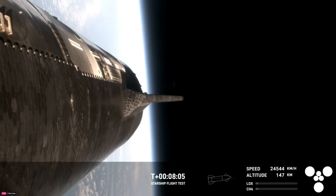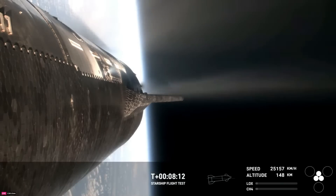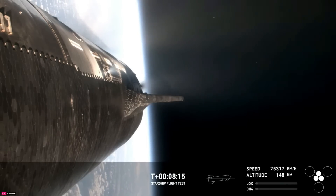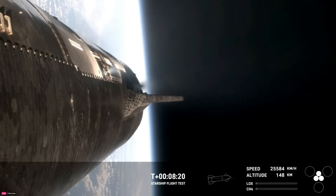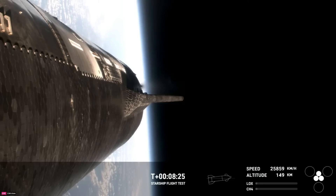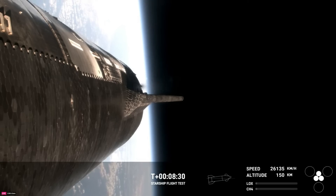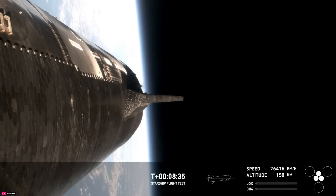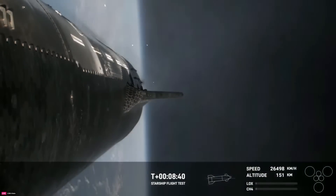Now the next milestone is coming up in about under a minute. Ship is going to shut off its Raptor engines, which we see right there. Today's test flight is not an orbital flight, but rather one that demonstrates Starship's orbital capability. So right now we are under power with just the three center Raptor engines — and we can see those have also successfully cut off.